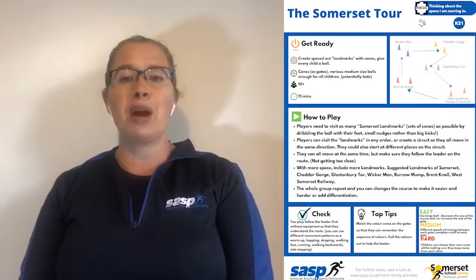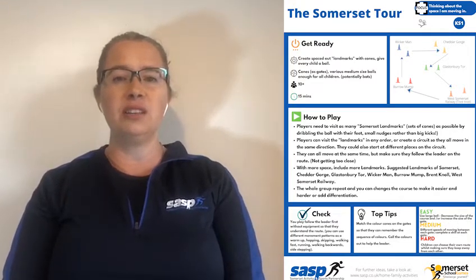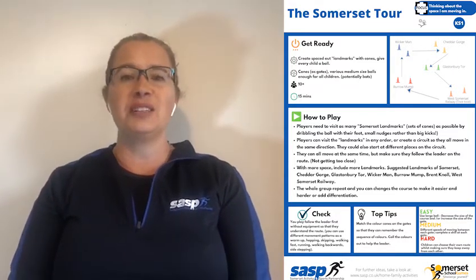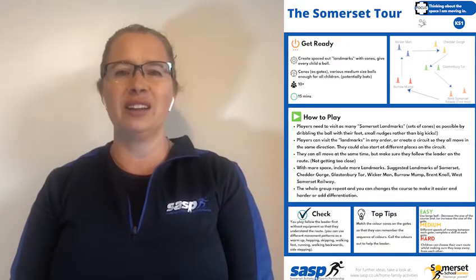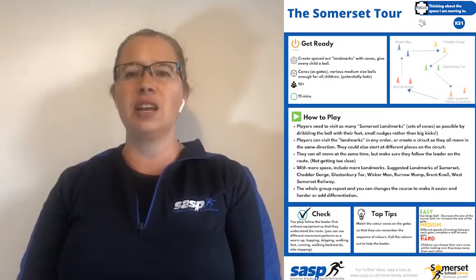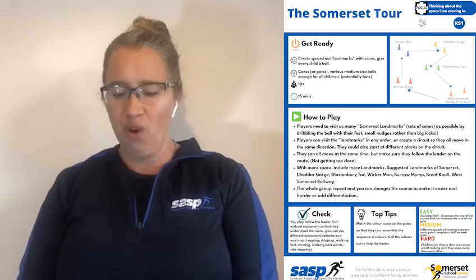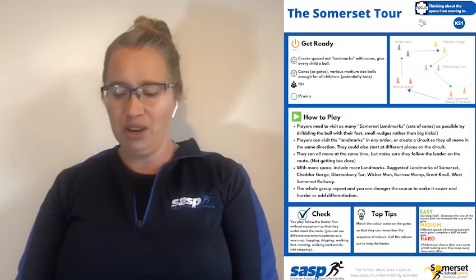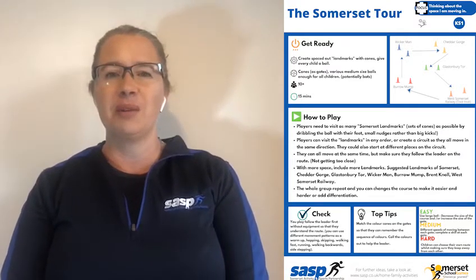We're going to start at the first cone, which is Barrow Mump — that's the red set of cones. Then we move on to the blue set of cones, which is the Wicker Man. After that we go to Cheddar Gorge, which is the yellow cones. Then we move on to Glastonbury Tor, which is the green cones. And we finish by going through the West Somerset Railway — and we can even make some train sounds!